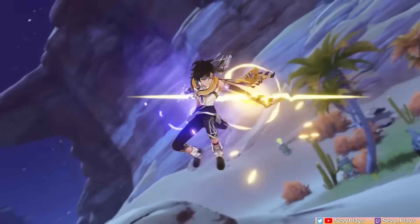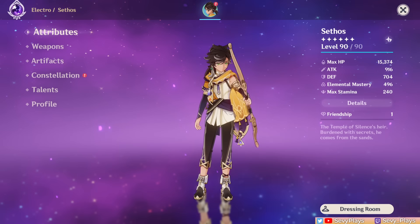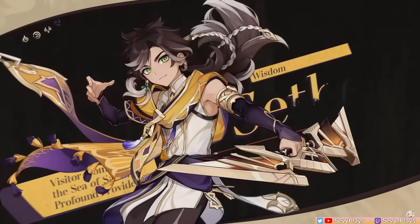Hey everyone, it's Seve. Samara's newcomer Sethos has emerged from the desert to show off his fluffy hair and archery skills. This guide will go over his kit and talents, constellations, best artifact and weapon builds, team synergies, and tips to help you better understand his particular skill set.